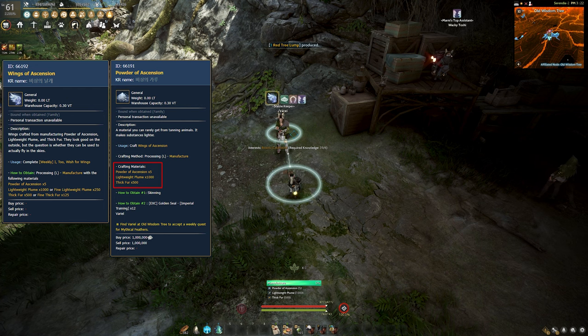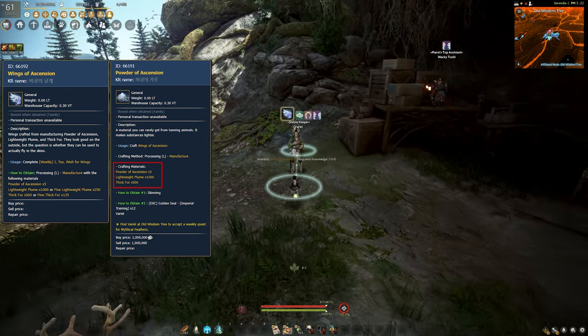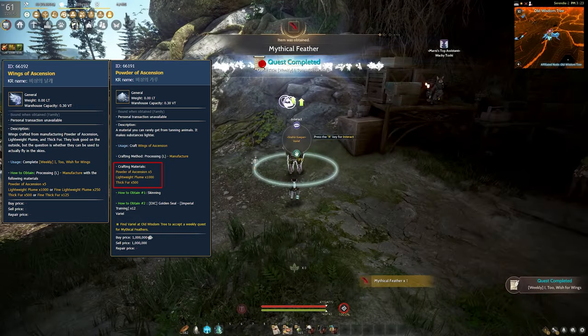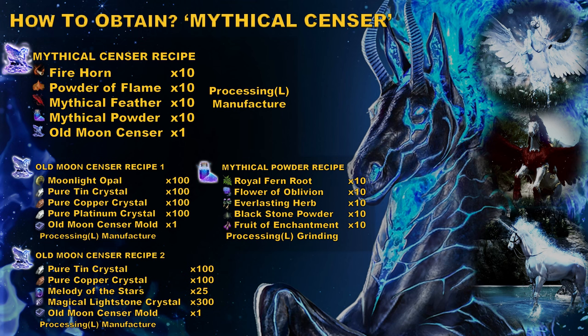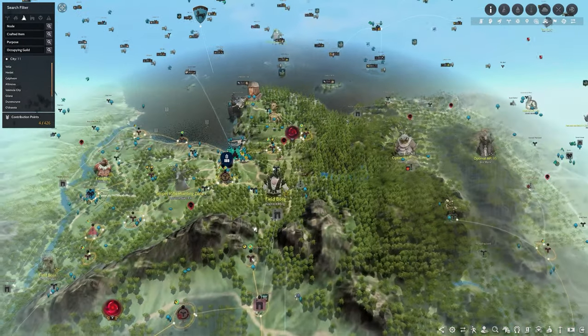Another quest is taken from the stable NPC in Old Wisdom Tree — details are appearing on the screen now. You can craft and obtain items with the powder of ascension, an item you can obtain during gathering with a tanning knife. You can get two feathers per quest, so four feathers total between the two quests.